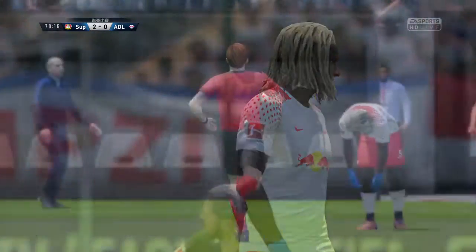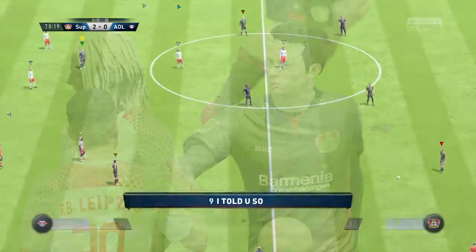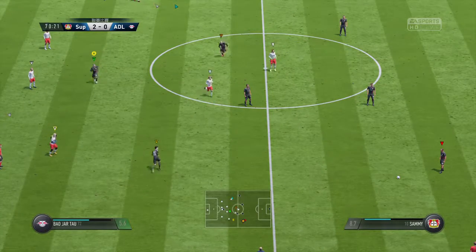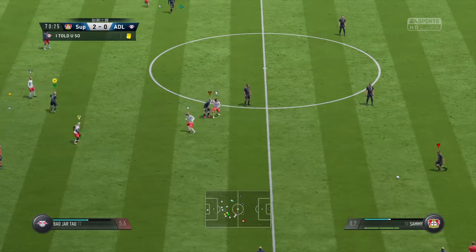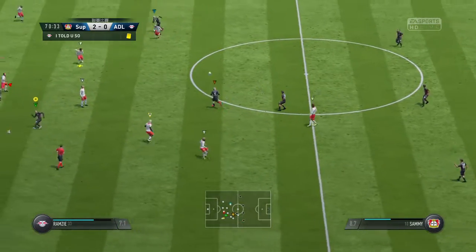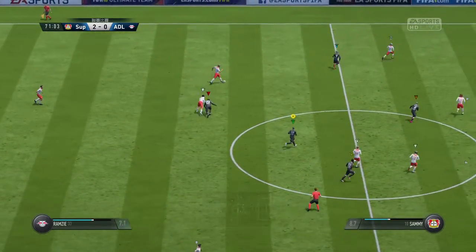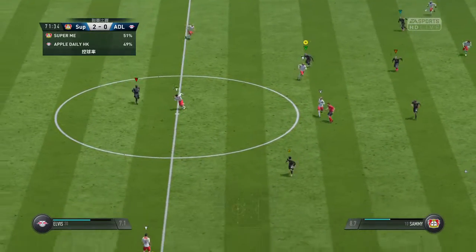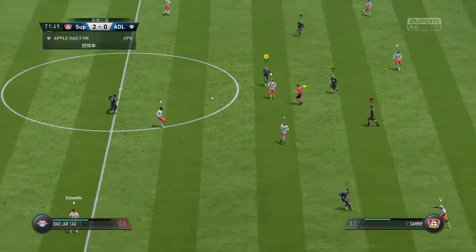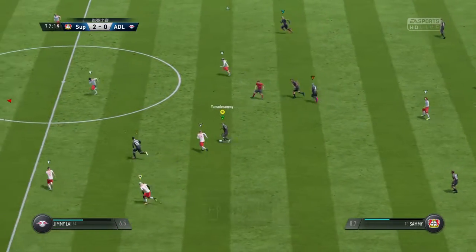That could be a booking here. For the ref a decision, and the decision is yellow. I don't think anybody, least of all the player, can have any complaints about that. Here's Kim — he's spotted a teammate and he's got the technique as well as the vision to switch the play.